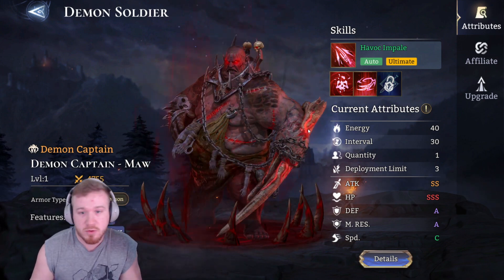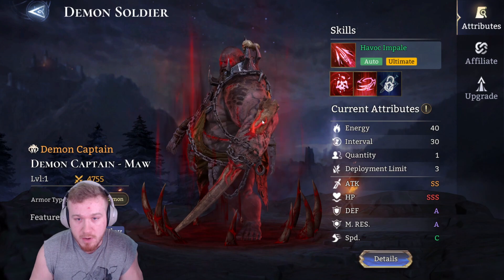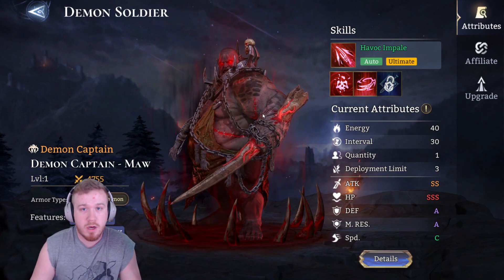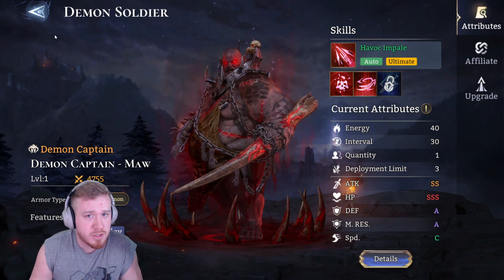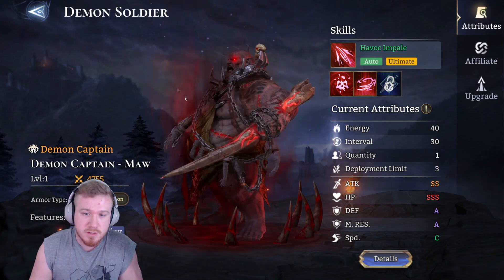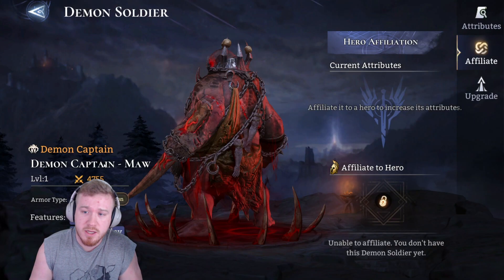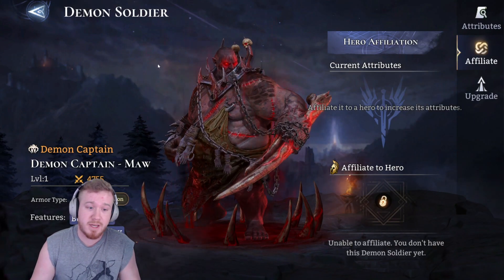Let's talk about this guy real quick — Demon Captain Maw. You can get pieces from Nightmare 4 guild boss, and possibly Nightmare 3 as well. It takes 20 pieces. I only have one.